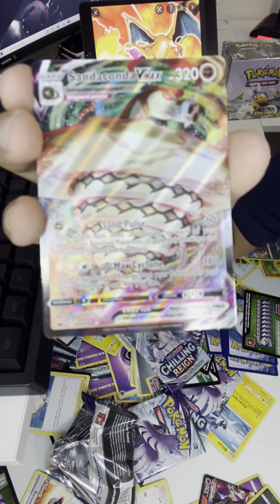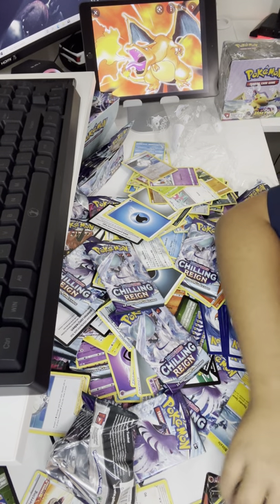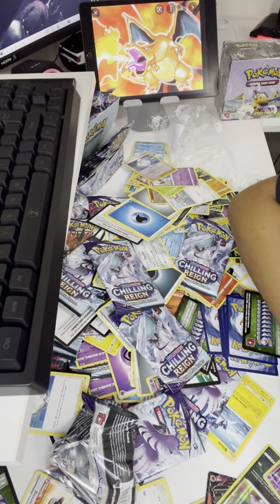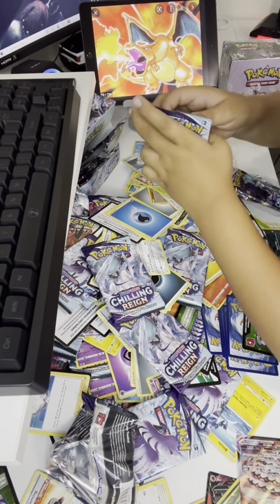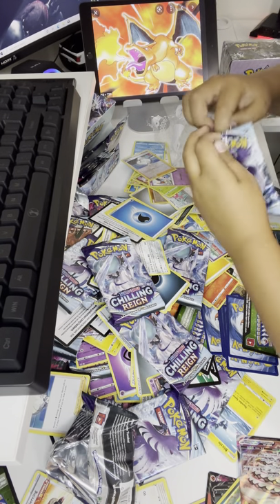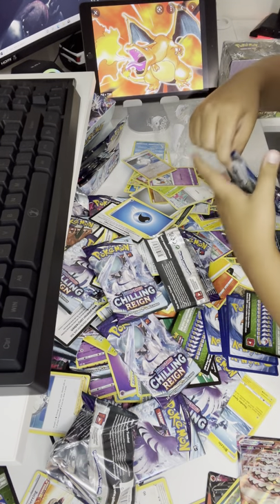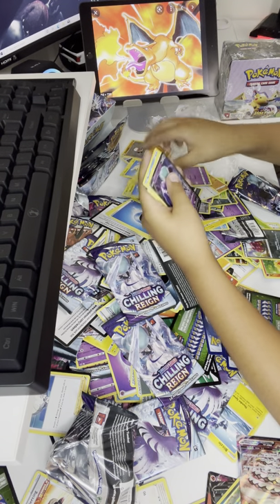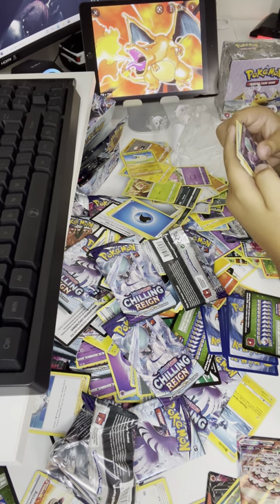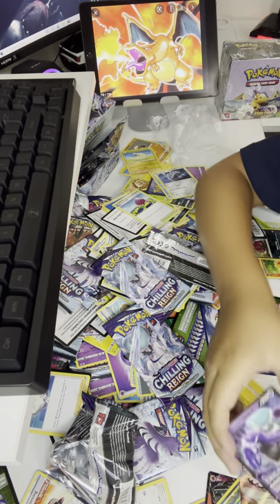Gore, Farfetch'd, Porygon, Heracross, Sobble, NK, Melanie, and a full art Sandaconda V-Max! Nice, oh my god, this is so cool! So we got two V-Maxes and a lot of these, that's pretty good. Come on, this pack better have something — Squeaky Squarian, Weedle, and another Shadow Rider Calyrex V! Nice, another ultra rare.